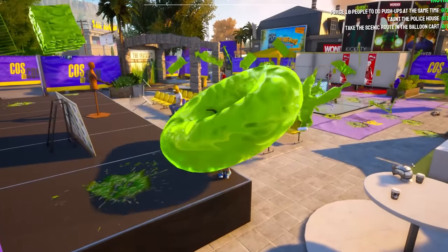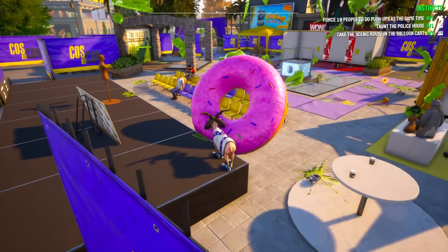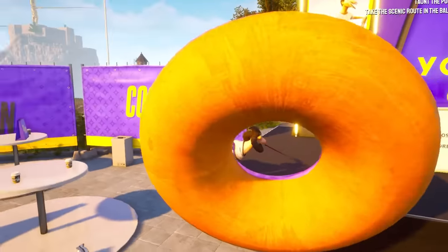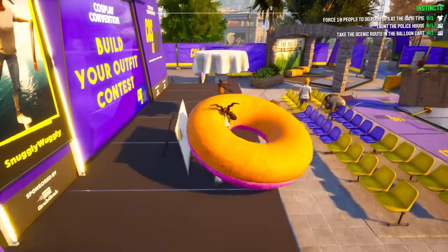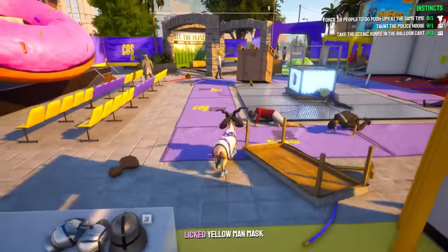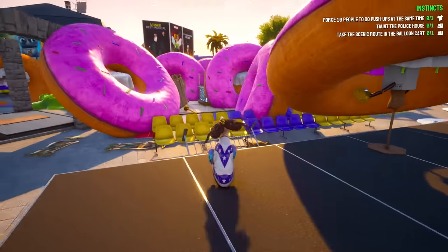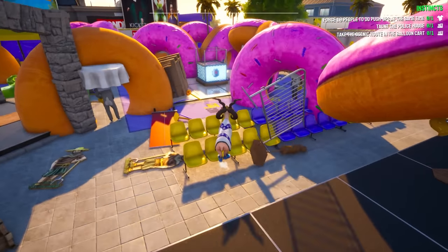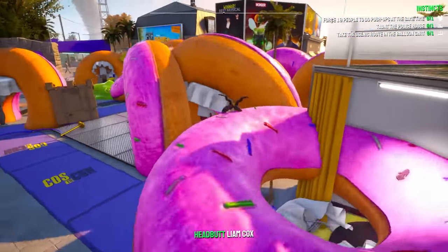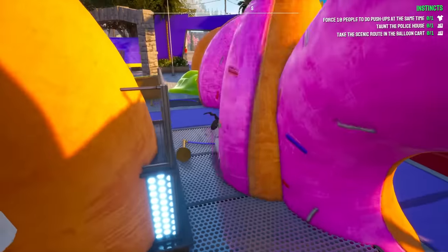Oh my god, there's green goop everywhere. It's the attack of the flubber. Do you guys want to just maybe quit that? I just noticed my donut is no longer gold. Let's just go ahead and put that on there. And then maybe a Homer Simpson head — let's chuck that on here as well. Now everyone's dressed as donuts. It's a donut cosplay convention thingy.